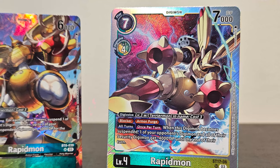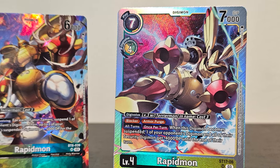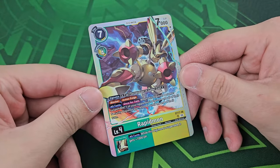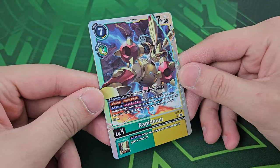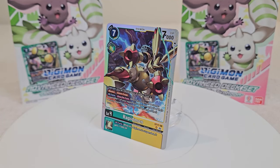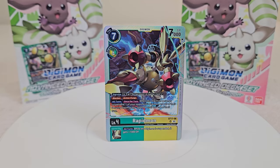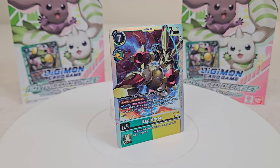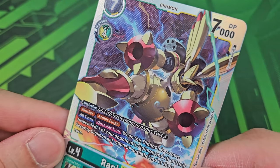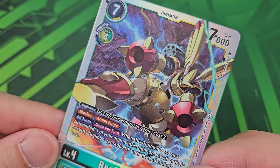This is a brand new SR Rapidmon, different from the BT-8 reprint. It costs four to digivolve, but you can digivolve for three specifically on top of Terriermon in its name. Blocker and Armor Purge. All turns when this Digimon becomes suspended, one of your opponent's Digimon and all of your security Digimon gain minus 4000 DP until the end of their turn, and the all-turns gives extra 1000 DP. We got two copies of these.